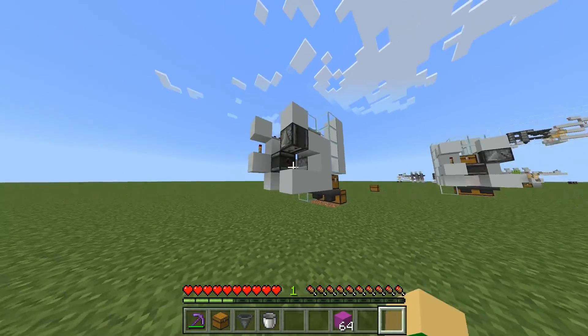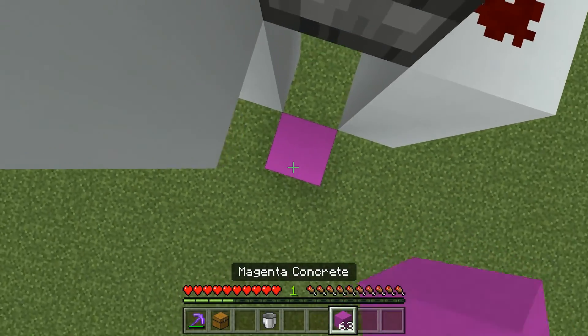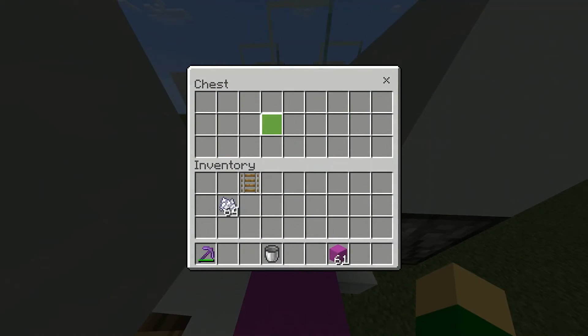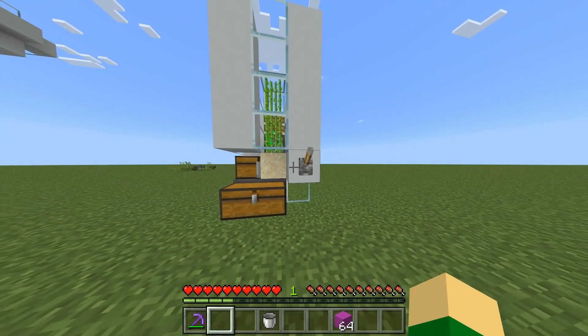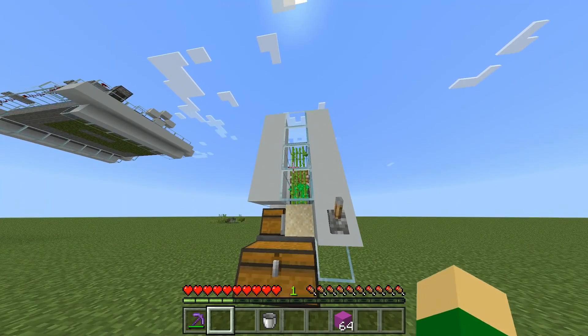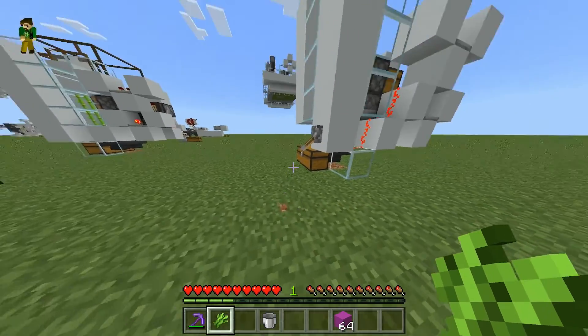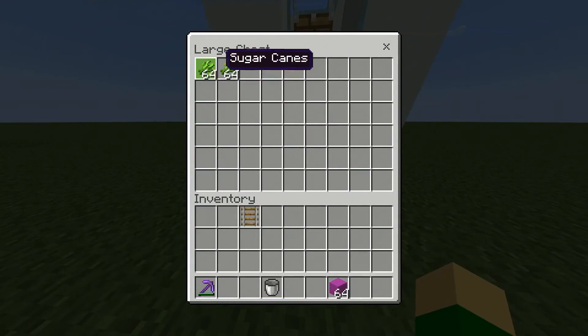Then if you wish to have the extra storage, you're just going to place a hopper coming out of that, and then place a chest on top of that hopper, and you can just put your bone meal in here. Then you should be able to just flip this lever, and the farm will start going. As you can see, much the same situation as before — only one shot out this time, but you will have slight losses.